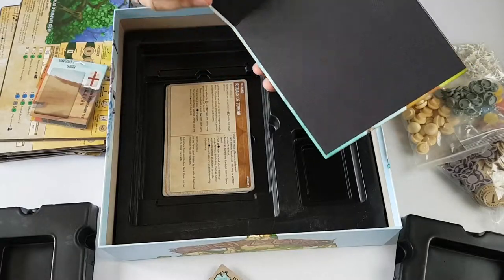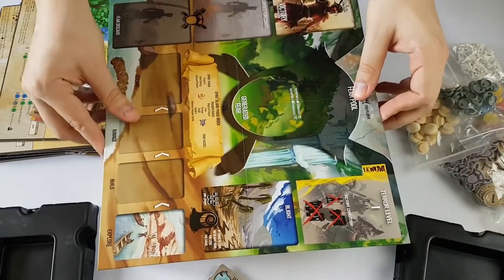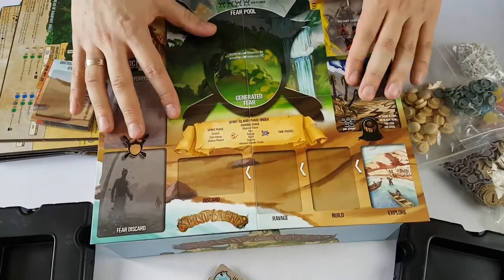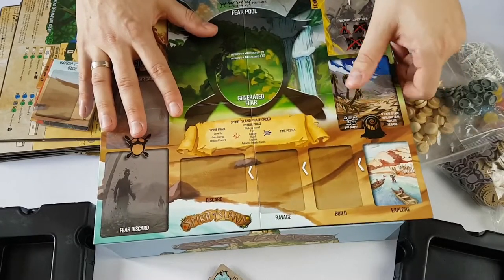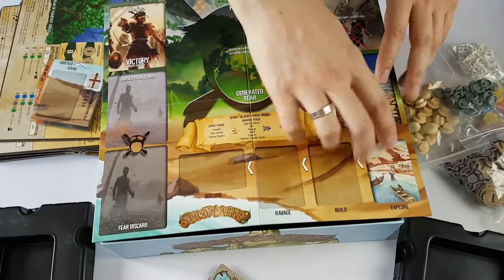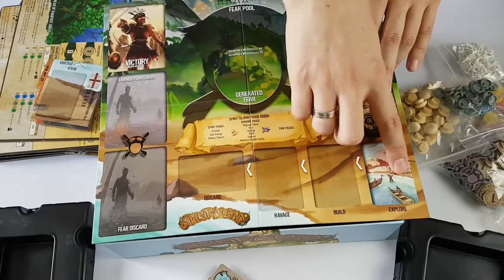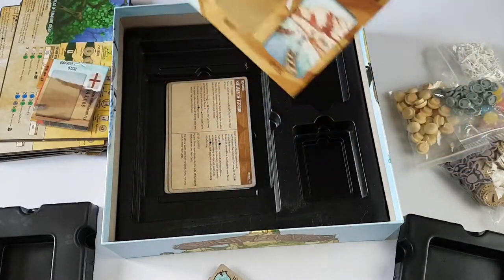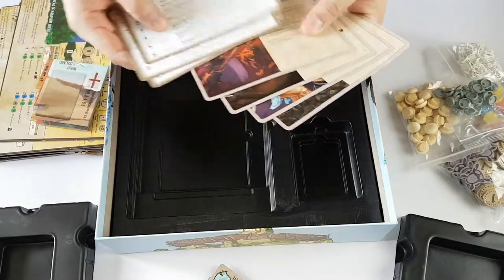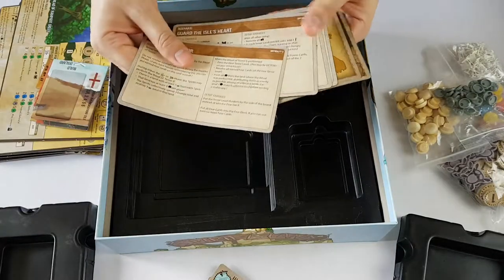You have some cardboard pieces to represent various statuses happening in the game. Then there's this map — I really hate how it unfolds in such a strange way and doesn't want to stay flat. It always warps when you put it on the board. And over here you control everything that happens — where the invaders ravage, build, and explore. You also get some scenario sheets explaining missions you can play.